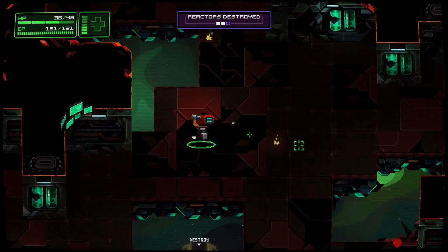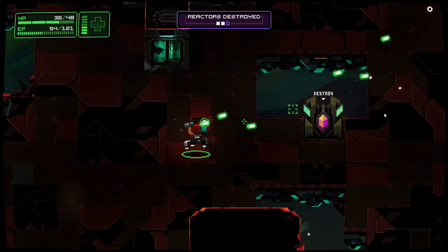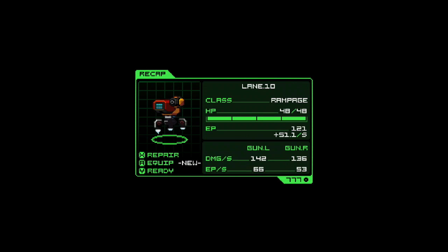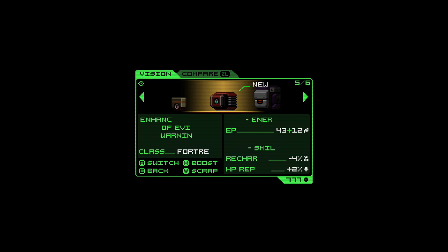It's not that long into the main campaign, and after a few deaths, that you realize you've barely scratched the surface of what you'll need to learn. The most important aspect you'll need to learn early, if you want any success, is the complicated component upgrading system. As you make your way through each level, your fallen enemies drop loot that can be collected. This loot will either be new components for your mech or components that can be turned into scrap to boost your existing components.